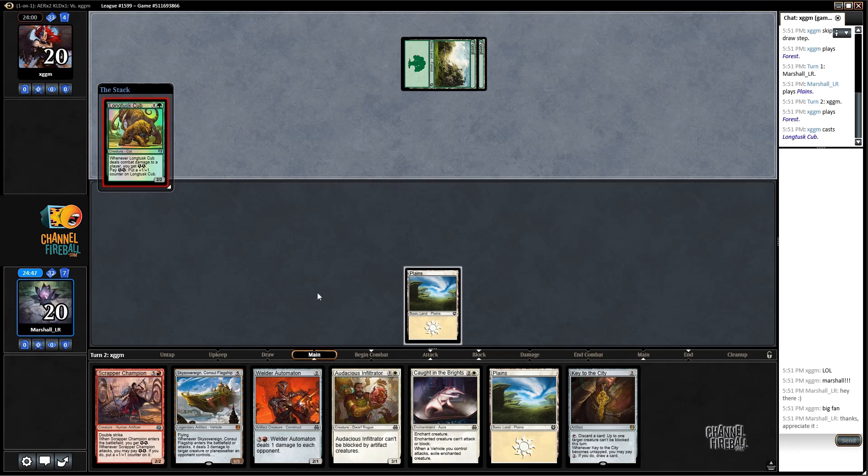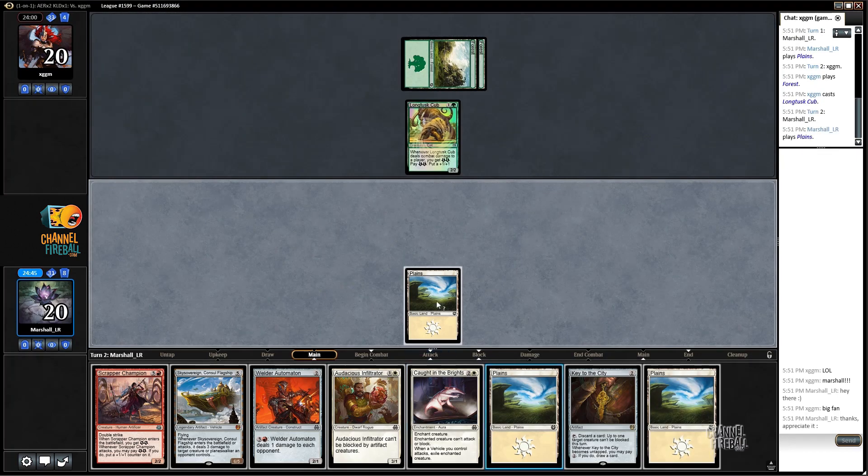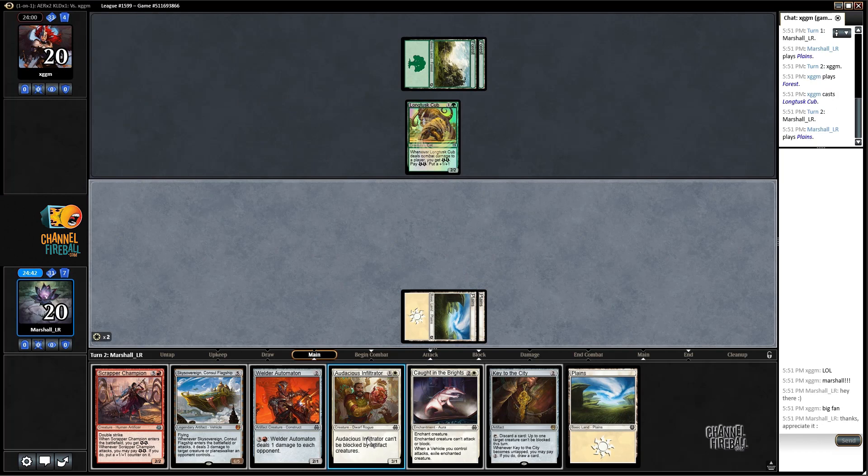Long Tusk Cub - alright. Audacious Infiltrator is the safer play because if they make two energy, like if they go Attune with Aether, we can still block and trade. But Welder Automaton at this point is a card I'd rather trade off for Long Tusk Cub.